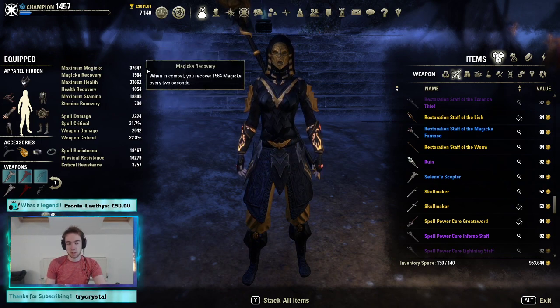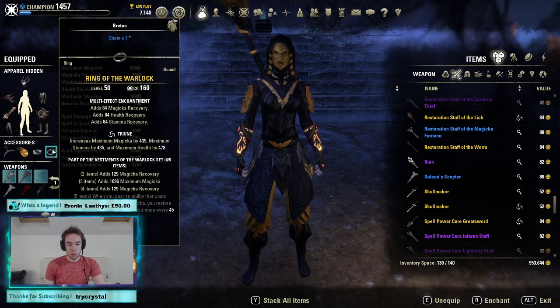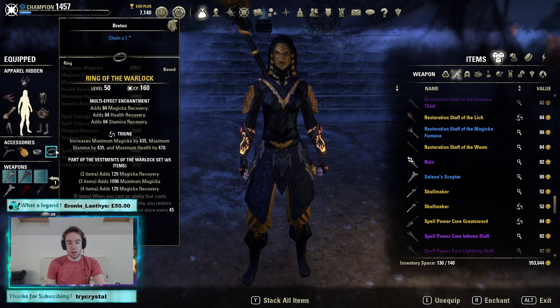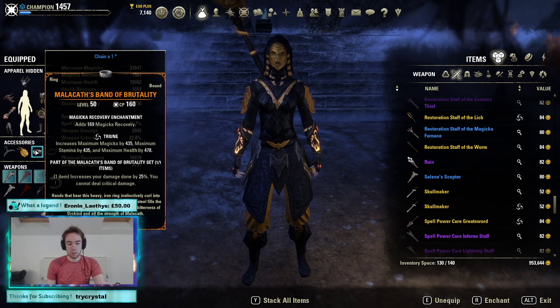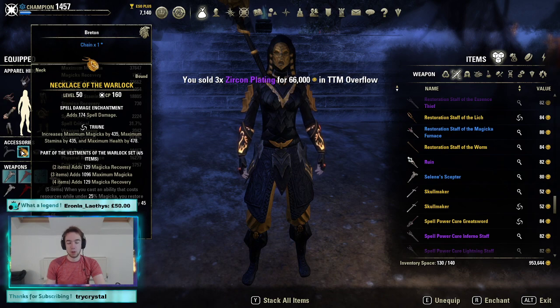This is not an invisible cloak build. Our glyphs: we are running one Triune Recovery Enchant — this uses the new rune Indico, and it's going to help us get that little bit of stamina recovery. The health recovery works well with the heavy passives and gives us overall extra benefit. Our second one is purely magicka recovery. To be honest, if you're over-sustaining, you could even run a triglyph here as well. And last but not least, one spell damage glyph just to top it all off.